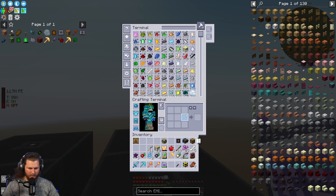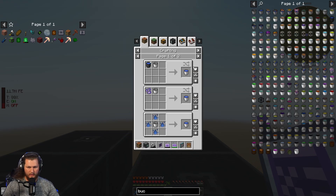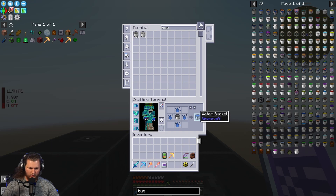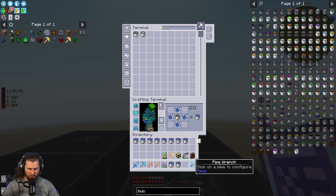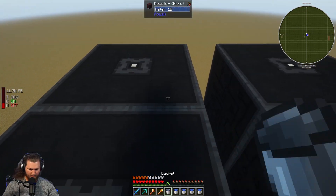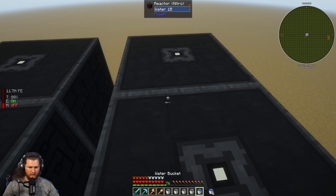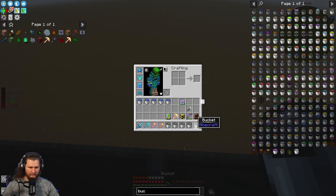We need buckets of water. Let's dump some of this stuff back in here. So now we grab bucket of water — one, two, three, four, five, six, seven, eight, nine, ten. Put those on the hot bar. Do the other half real quick.